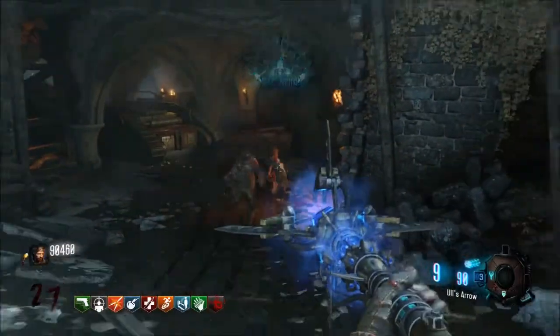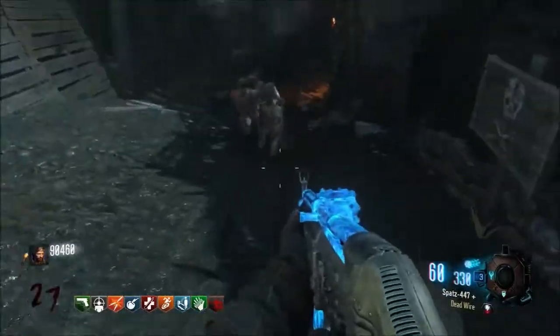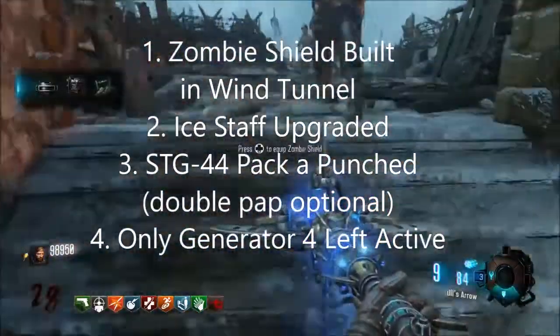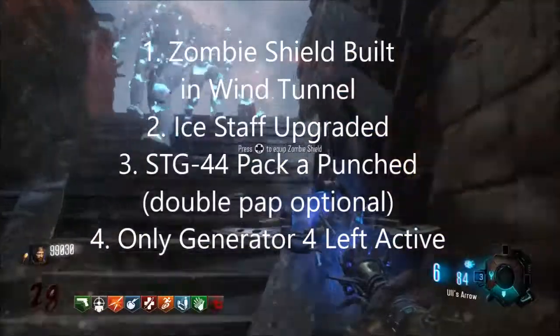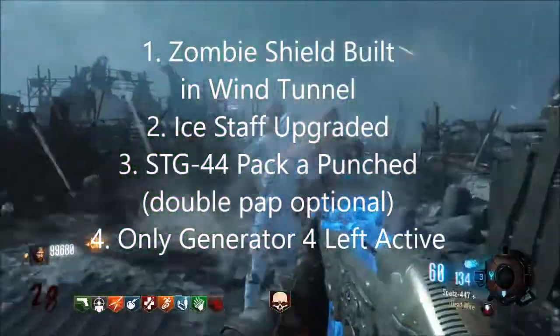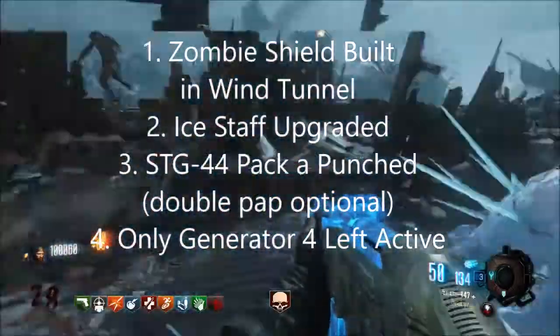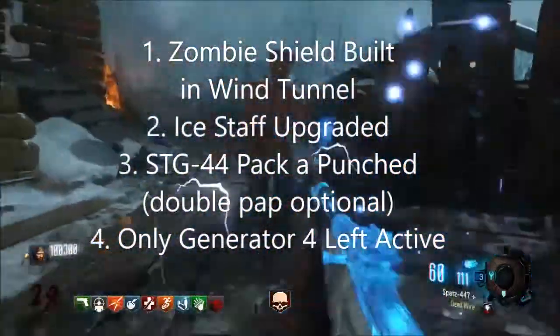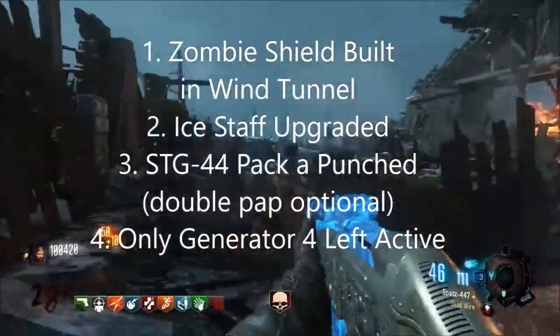What you're gonna want is the zombie shield built near Generator 4, the Ice Staff, and an STG-44 Pack-a-Punched. You can put any double Pack-a-Punch ability on it if you want. Also make sure you leave Generator 4 on — and only Generator 4 on.